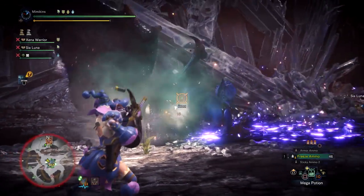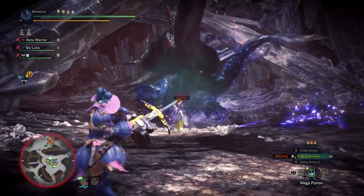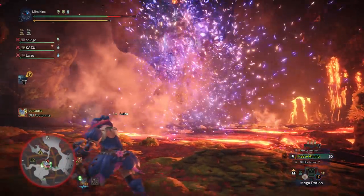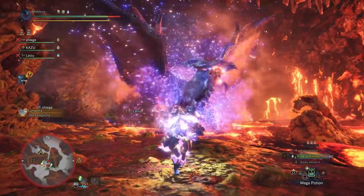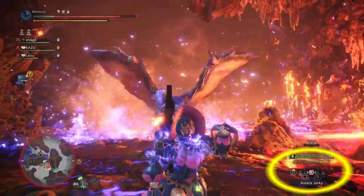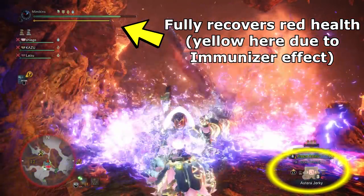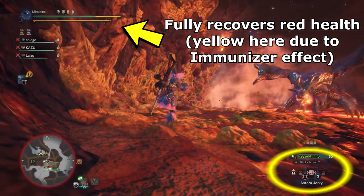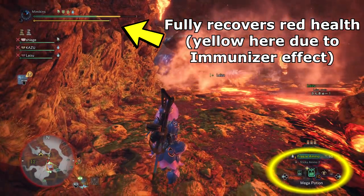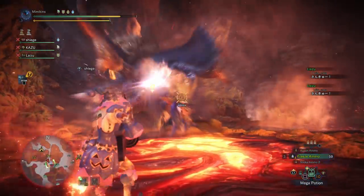I personally find Astera Jerky, which you can buy from the Provisions NPC, incredibly useful in this fight. It instantly heals the red portion of the HP. So if you didn't manage to run away in time from Supernova, you can use two of these — one after each wave — to survive. Max potions also work as well as Ancient, so if you bring all three you can go through four Supernovas without having to restock, as you will need two items to fully survive each one.